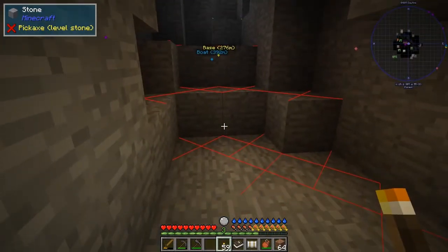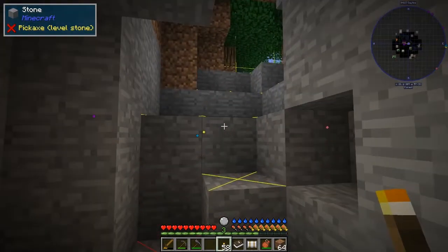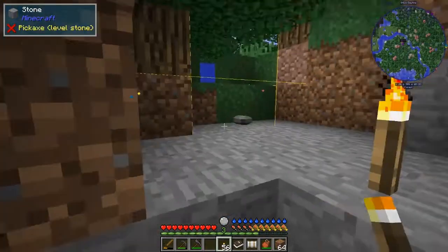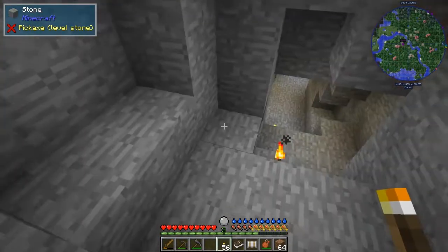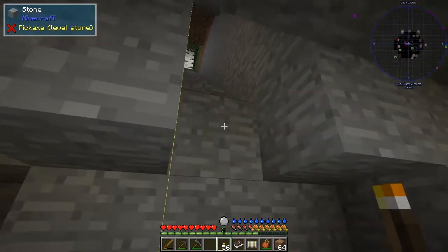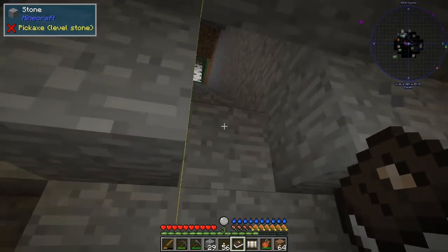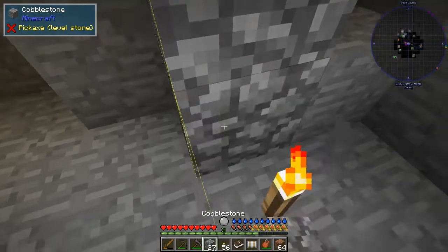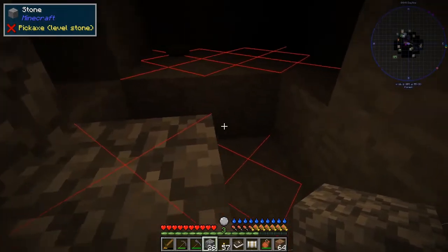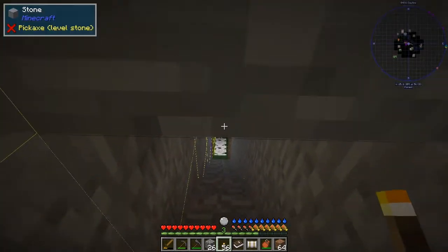There'll probably be some mobs around here — indeed there are, look. Oh, maybe I'm lucky, maybe it's just an entrance. I've got to basically put some cobblestone to go back up again. They were digging up down here — gave me a bit of a shock. I didn't expect to come across a mine quite so quickly. Let's put down another torch.